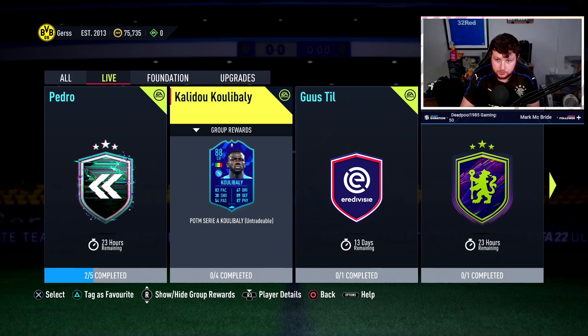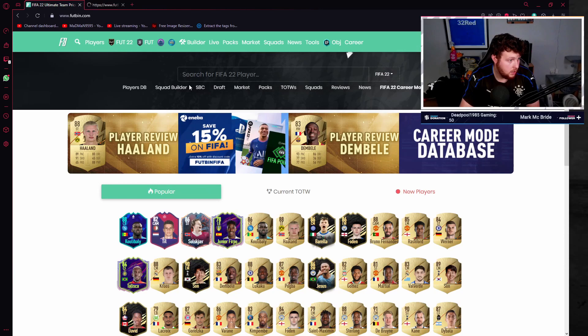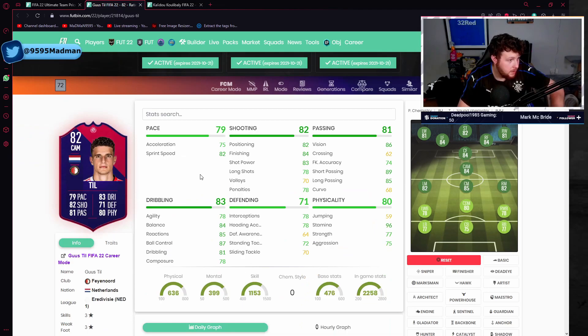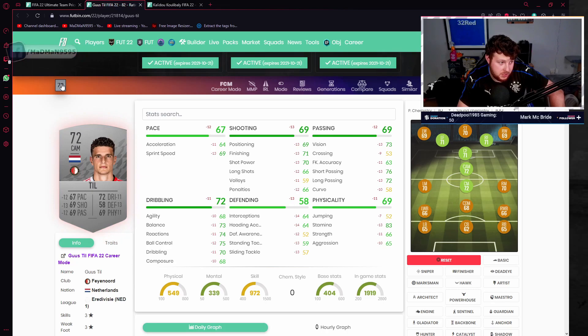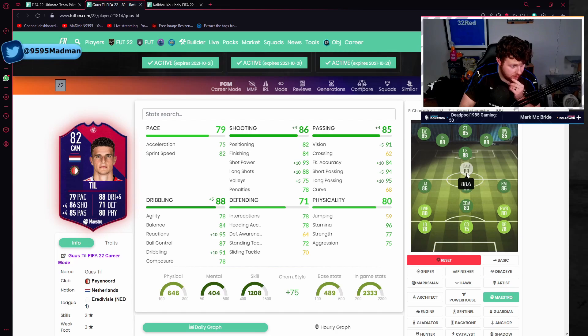We'll skip over to Futbin - the reliable source we like to use to see the in-game stats. We can see what sort of upgrade Tilga has. Looking at his card: 11 acceleration, 13 sprint speed, 10-11s across the board for dribbling, 13 for defending - 14 interceptions, 14-13s across the board for defending, 10 to 13 across the shooting. That's a nice looking card. With Maestro he'd be an 89 CAM and wouldn't be a bad super sub.